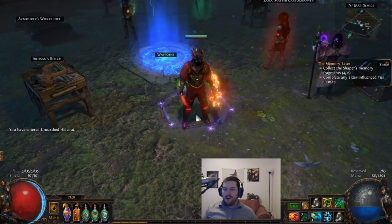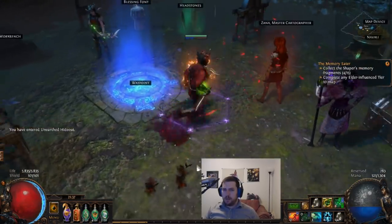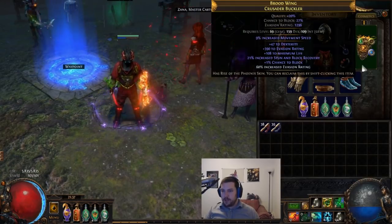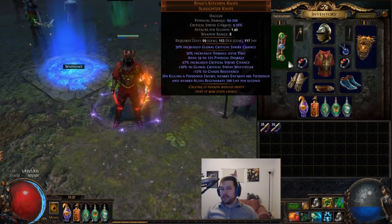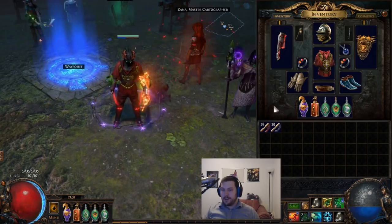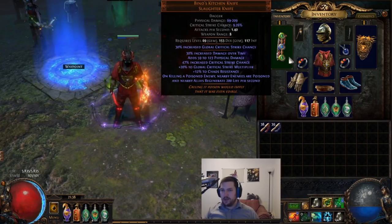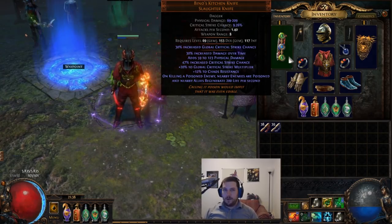Number two: you want to play a very cheap league starter character. My league starter this league is a Poison Blade Vortex character. The only items you absolutely need are Bino's Kitchen Knife and Atziri's Promise, and they're both one-chaos items even on like day two of the league. You don't even need them to get to endgame maps — they just help a lot once you start getting into yellow and red maps. Same thing applies to Fire Trap.